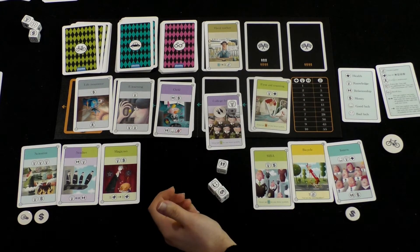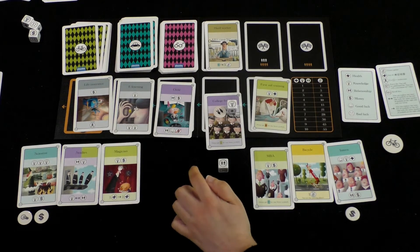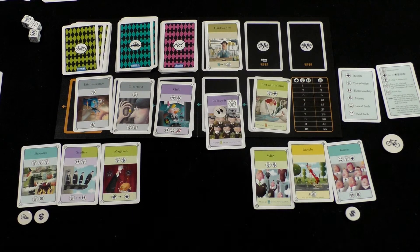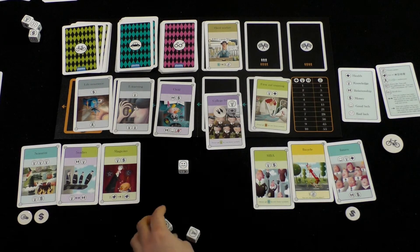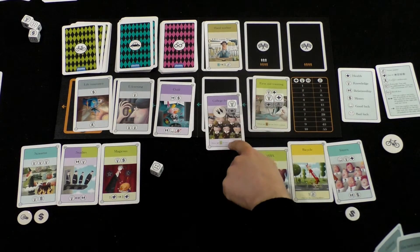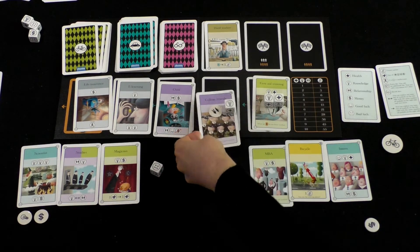I wouldn't mind getting a child card. I'm going to re-roll all of these. You got an unhappy face. If I take that to get that — I'm going to buy this one. You get two cards there. You can only buy two cards. I'll get these.